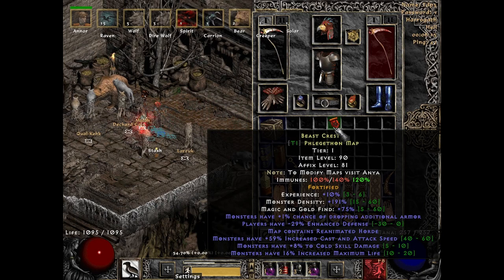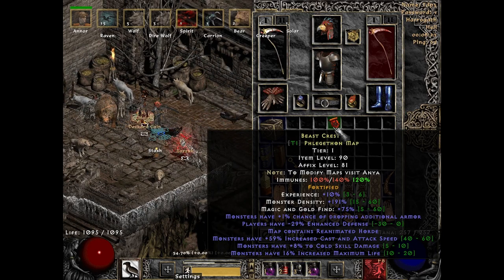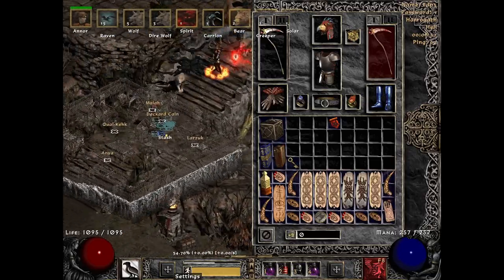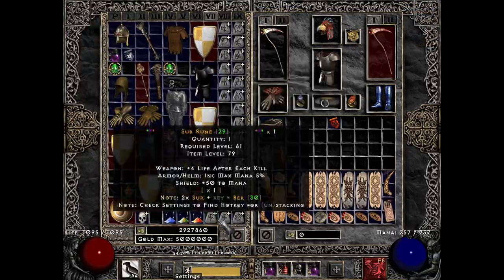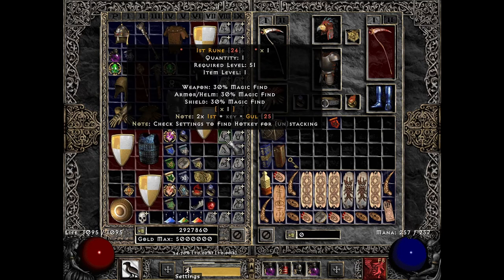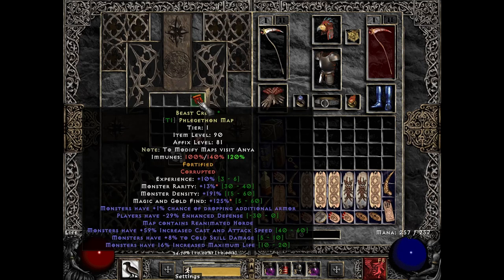We're running this map. Nothing really crazy about this map — I do fortify all my maps, so 1% chance of dropping additional armor. Really what I just look for is kind of easy maps to run. It's got a pretty decent Magic and Gold Find. I could slam it — I don't usually slam these. Whirlstone Shards are not the easiest to come by. You can see my two Surs there — Vex, Gul, and Ist. Nothing crazy, but happy to have them at this point.